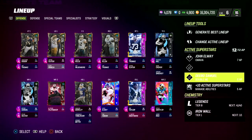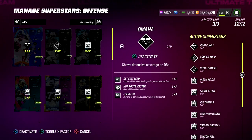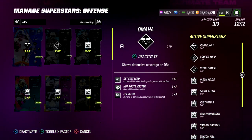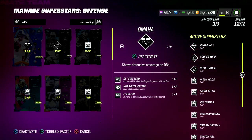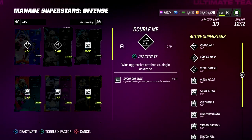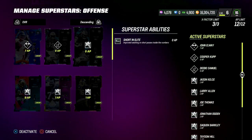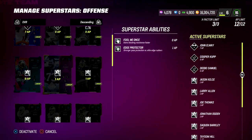On the offensive side of the ball, here are the abilities I'd recommend. I've got John Elway — I'm running Trips Side In on offense with New England. On defense I'm running three-three cub with some new stuff out of the cover four defense. John Elway gets Set Feet Lead, Hot Route Master, Fearless, and Omaha — if you don't want Omaha, use Gambit. Debo Samuel gets Short Out Elite for zero AP, Taysom Hill gets Short In Elite for zero AP. These are really good cards from the Zero Chill promo. Steve Smith gets Short In Elite for zero AP.